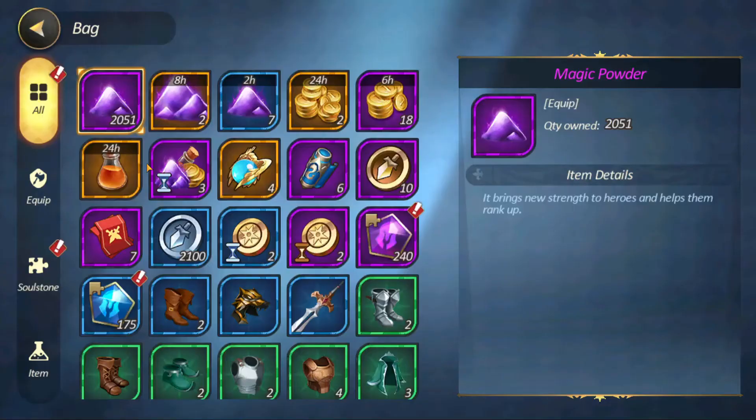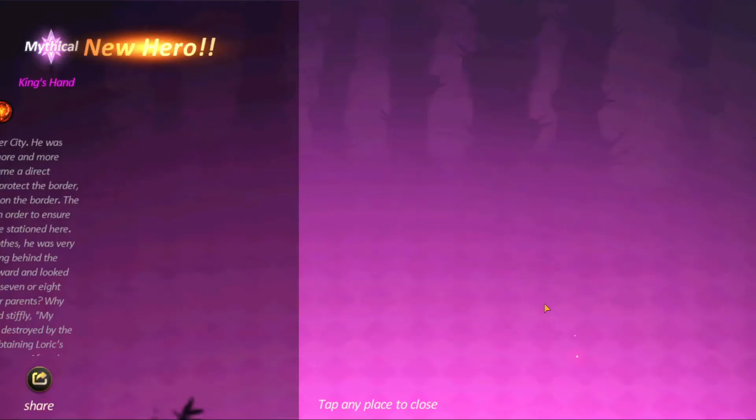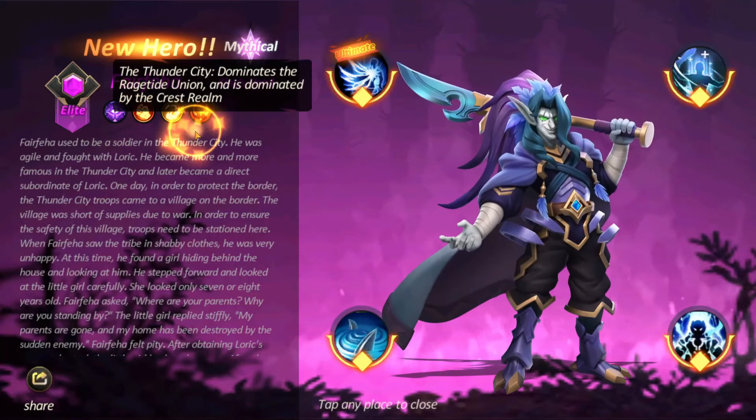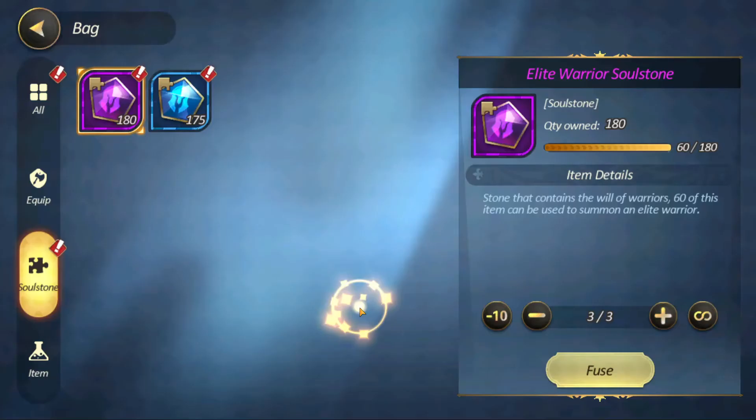Jump into these soul stones, fuse them one at a time. Fair Feya — look at him, just look at him. Oh my god. This game's characters — I don't even know who to build because everyone looks sick.